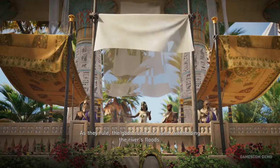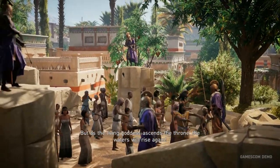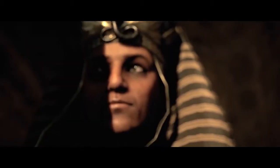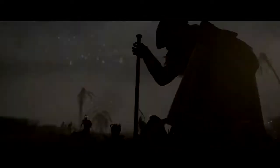Assassin's Creed Origins is set during the reign of Cleopatra, an extremely tumultuous and pivotal era for Egypt that fits well with the series' preference for periods of conflict, upheaval, and massive societal change. The game takes place during her ascension to the throne. Her father, Ptolemy XII, had passed away, leaving the country in the hands of Cleopatra and her brother, Ptolemy XIII, the boy king. Right away there was conflict and civil war between the two, and Cleopatra gets exiled. We catch up to her when she's exiled and on her way to reclaiming her throne. Pretty much everyone in Cleopatra's family has been assassinating each other, which creates a tremendous setting for a story.